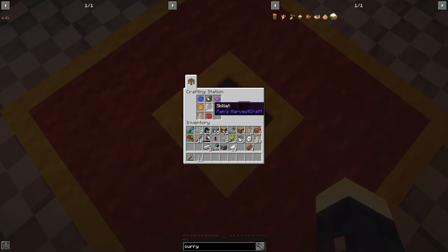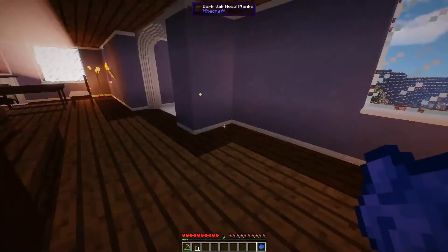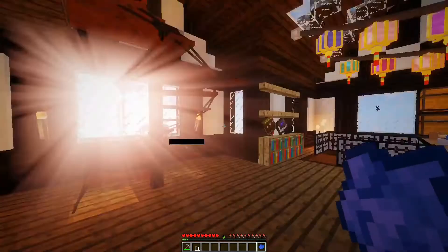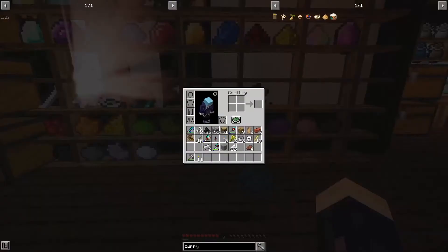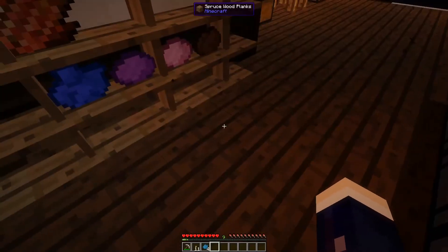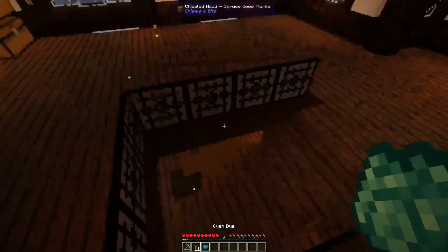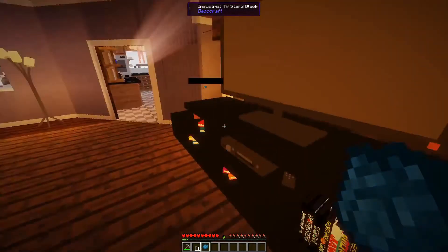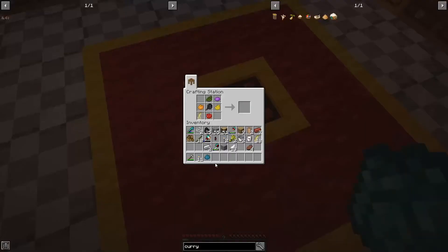I need cyan, not blue. Let's just climb upstairs and change that out — cyan's right next to it. Then let's get back down here. I would like if there was a staircase leading right into the kitchen from the second floor, but there was no room for it. And then we have rainbow curry!